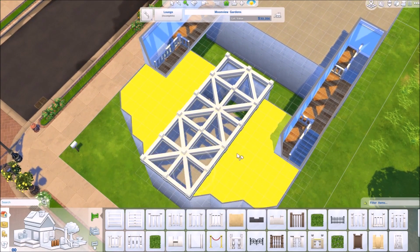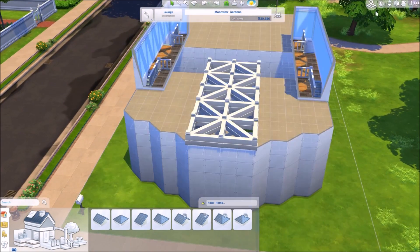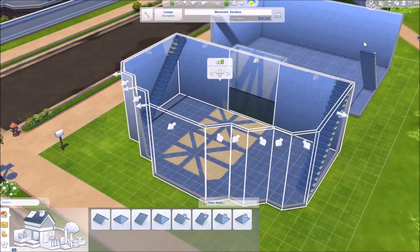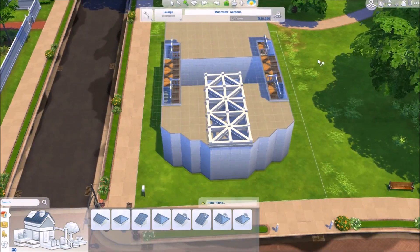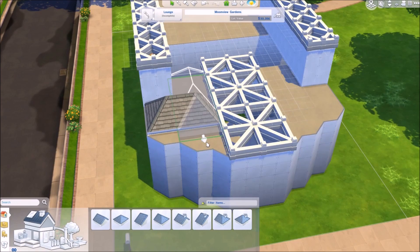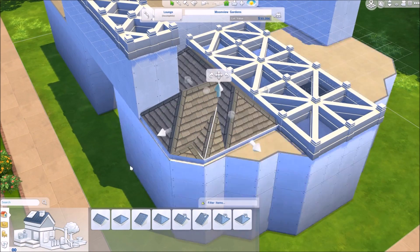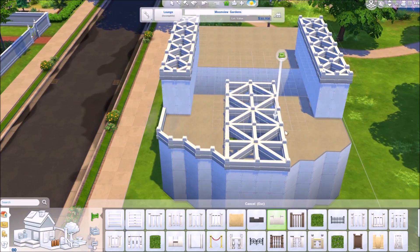I thought having the sky shining down on them would be really nice. I do mess around with some roofs and eventually decide it looks a little bit weird. The actual skylight wasn't exactly where I wanted it, probably just the shadow and the way the sun's shining. Eventually I take out the entire roof and make the entire building a skylight. The roof just isn't working for me at all, so I give up and just make the entire roof a skylight.